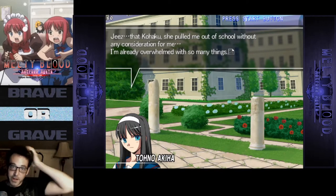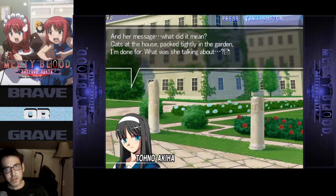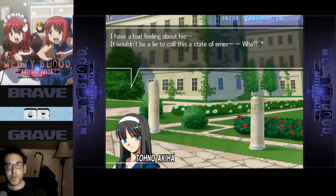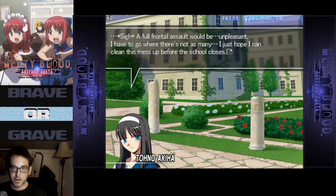That Kohaku pulled me out of school without any consideration for me. I'm already overwhelmed with so many things. And her message — what did it mean? Cats at the house, packed tightly in the garden. I'm done for. What was she talking about? I have a bad feeling about this. It wouldn't be a lie to call this a state of emergency. The garden — there's a group of repulsing-looking cats. No, an entire sea of cats. Full frontal assault would be unpleasant. I have to go where there's not as many. I just hope I can clean this mess up before the school closes.